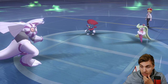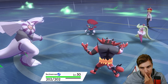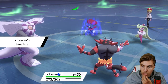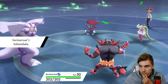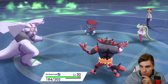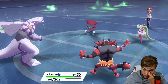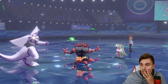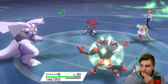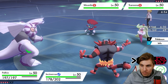The Incineroar switch-in here is going to be nice - get that Intimidate. You'd imagine Weavile either goes for Fake Out or Triple Axel, most likely going into the Incineroar slot where Rillaboom was. There we go - Triple Axel. It's a nice attack but unfortunately not going to pay off too well for my opponent here. I think this next turn we probably want to concentrate on taking down Zeraora.